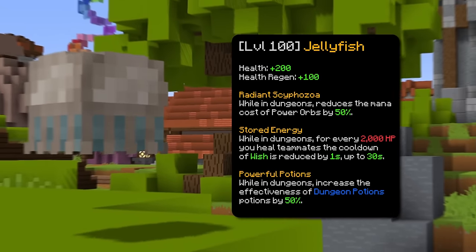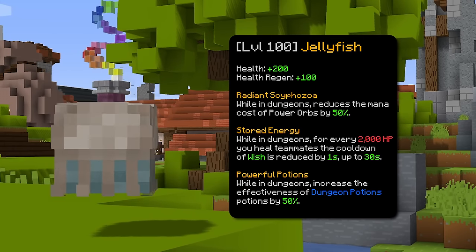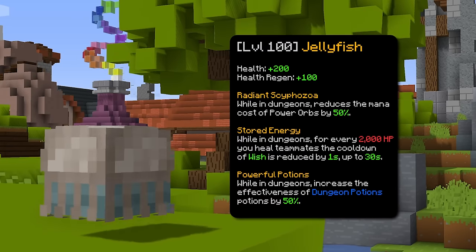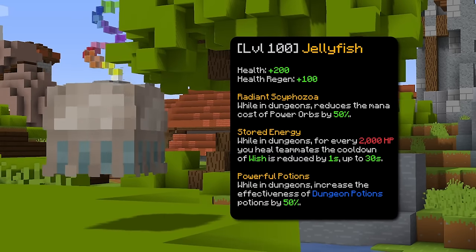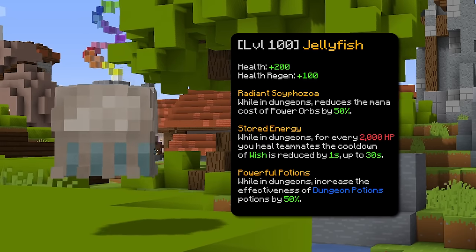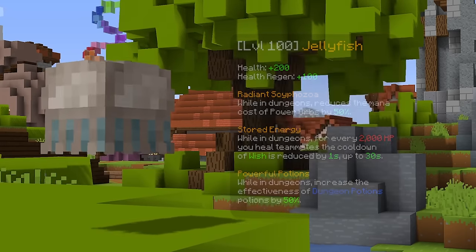The second pet is jellyfish. Jellyfish pet increases your base health regen and heals people around you - overall it just buffs your healing. This is not mainly a tank pet because it doesn't give you anything in terms of effective HP. However, it does give you really good regen, which could be helpful in some cases. But since you're a tank, you need to be as tanky as possible. Therefore, this pet isn't as viable.